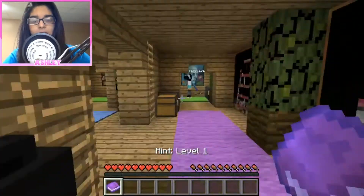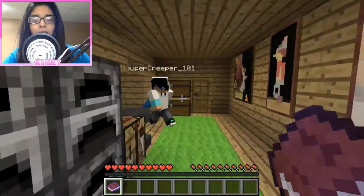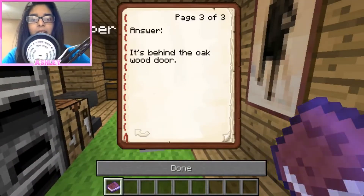There's the answer in this book. Do you want the answer or no? The answer is in this book if we want it. I didn't see it. Oh, it's behind the oak wood door.